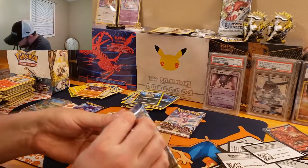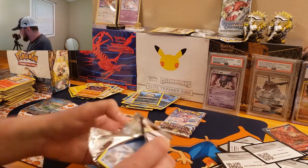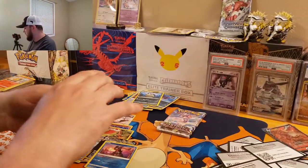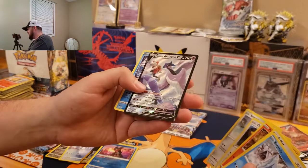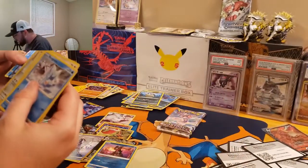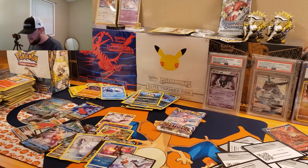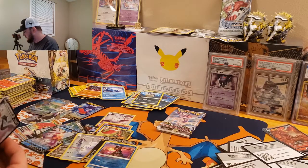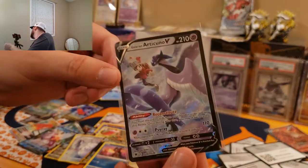We're down to three more packs. Even if we don't get another hit, I'd consider this box a win already, and I do have another box I was wanting to do another booster box battle with. We got Bergmite — see something else. We got an Articuno from the Trainer Gallery — this is like a secret rare Articuno. You kidding me? It's got texture on it too. That is a gorgeous card — they just keep coming, guys! Let's sleeve that one up too. Galarian Articuno V — wow, that is gorgeous.